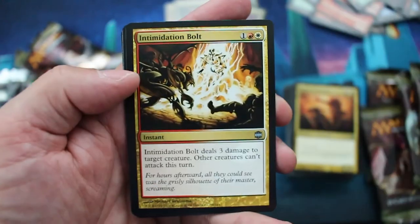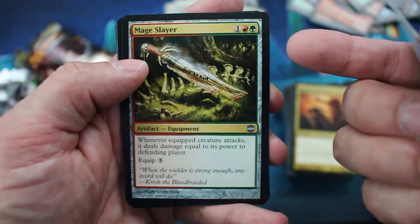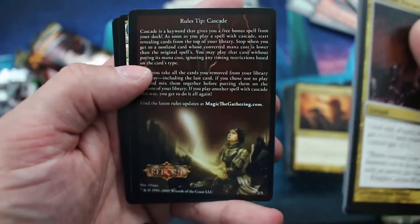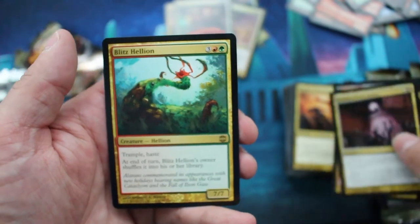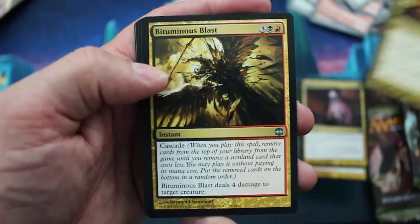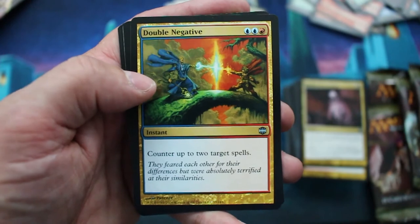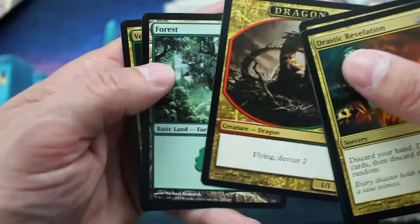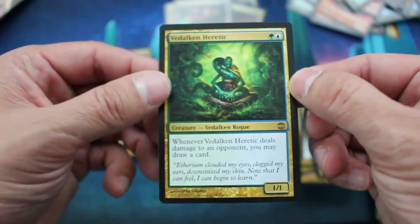Zealous Persecution. Intimidation Bolt. Mage Slayer — I like that art, that's pretty cool looking. And Blitz Hellion is the rare. Drastic Revelation. Bitimon Blast. Double Negative. And Vadalken Heretic is the rare.